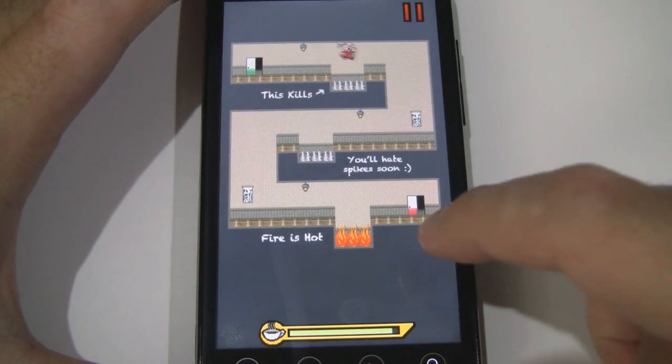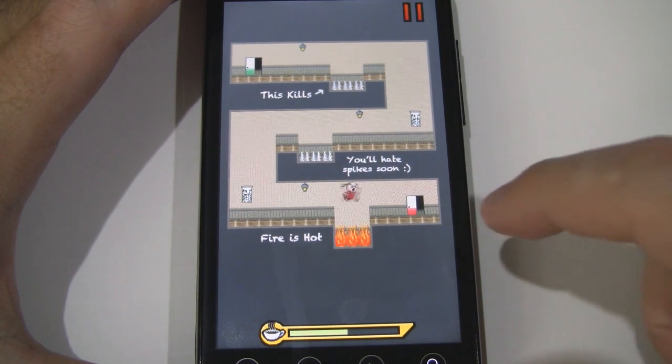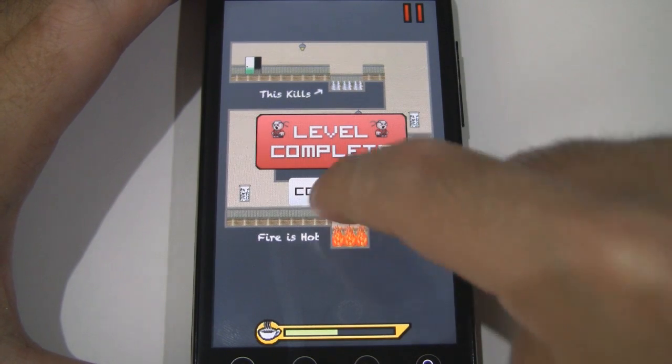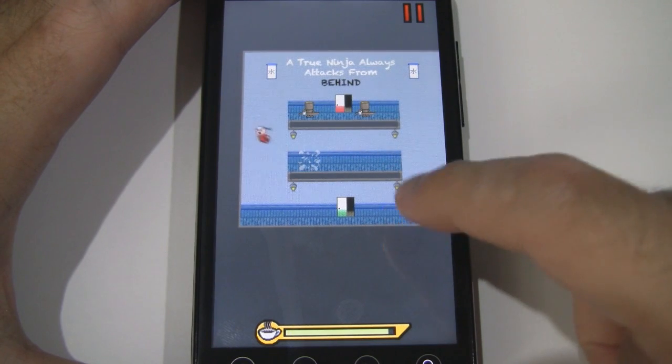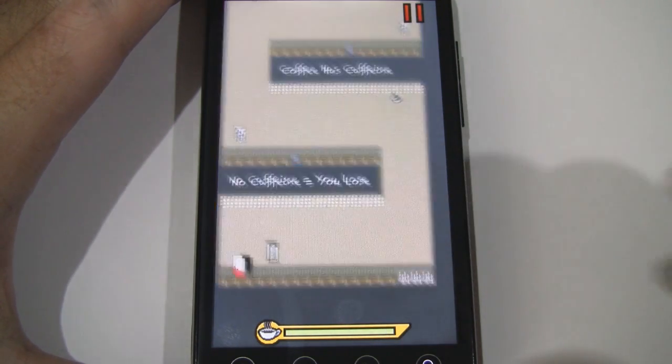Now we have some obstacles. It looks like some spikes and some fire down here. Now we have some stationary enemies. You want to approach them from behind, otherwise they'll stab you if you come from the front.